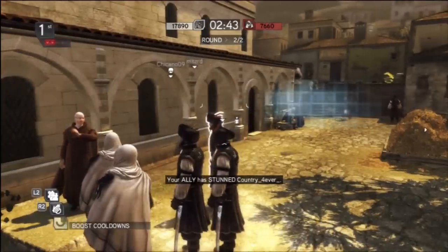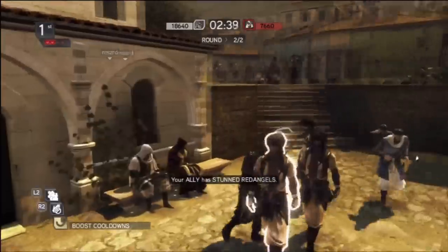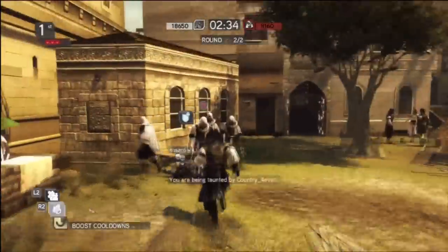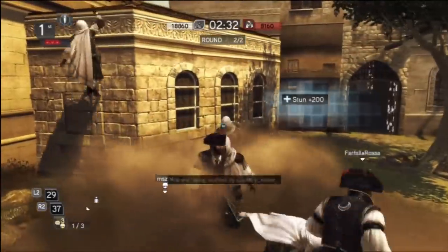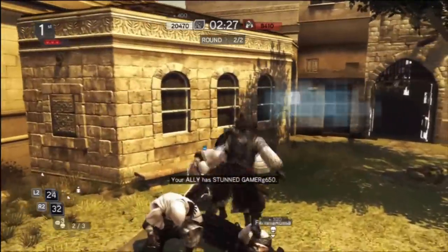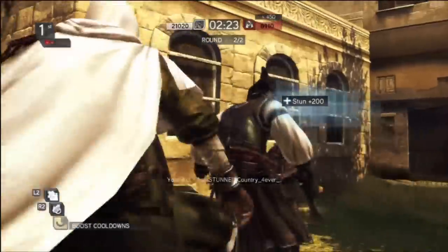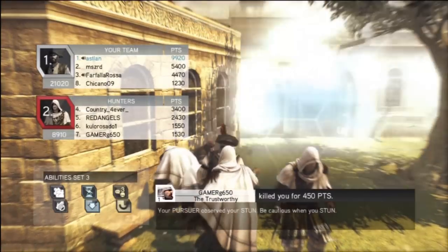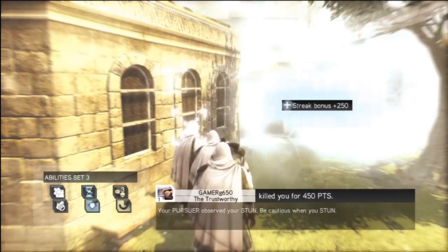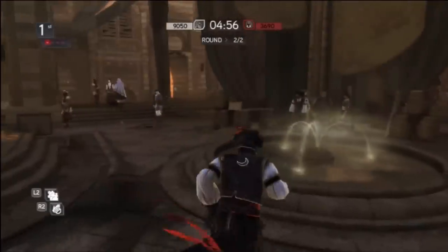Same match. I've got my boost cooldowns as you can see on the bottom left. I'm hiding in that blend group for 10 points, but I'm kind of wasting time — better if I run in there and get some stuns, which is exactly what I'm going to do. I get 4 stuns here, 2 knockouts, and assists and a streak bonus. So 4 stuns is 800, 2 knockouts is 200, an assist is 50 points, streak bonus is 250 — that's almost 1,300 points just on stuns. Imagine sitting in a group getting 10 points, or running in there and getting 1,300 points in a matter of seconds. It just doesn't compare. It's all about being aggressive.